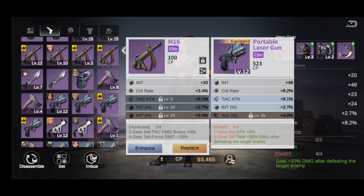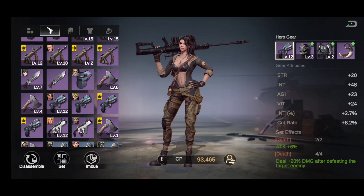What I would honestly do is split your gear — two pieces of Hurricane and two pieces of Death gear. You'll get the damage bonus from Hurricane and the attack plus 6% from Death gear. Split it up and see which combination works best for you; they're both pretty good pieces of gear.